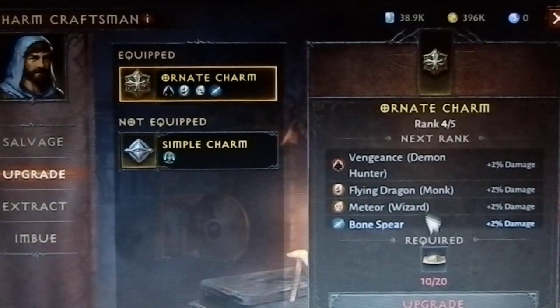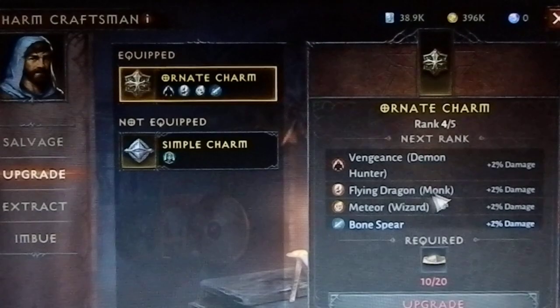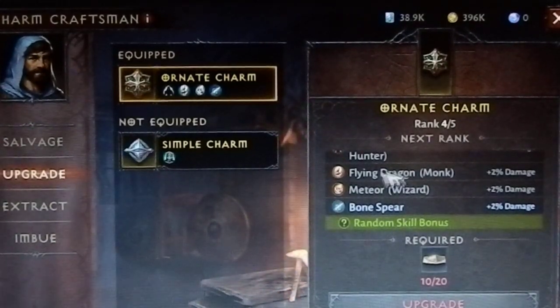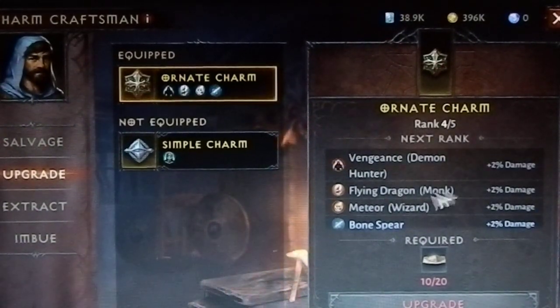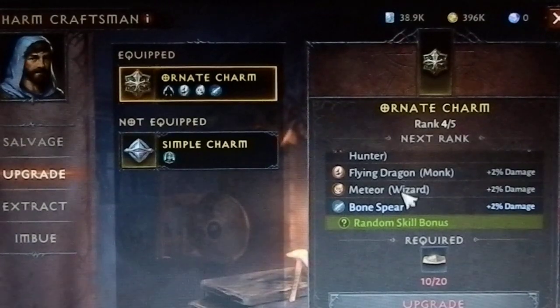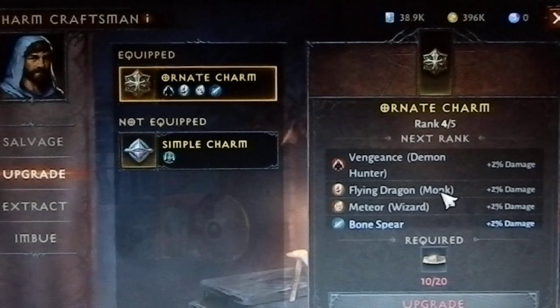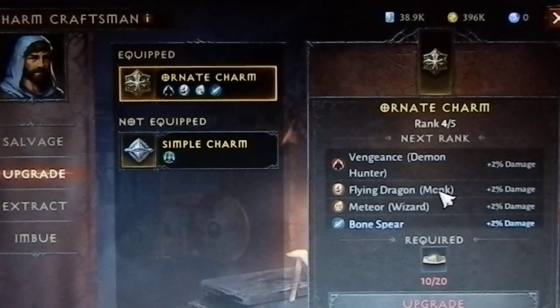I managed to get two or three using these upgrades, but it doesn't happen anymore. I think the system knows to assign every different rank skill to each charm. Every charm — I don't know.